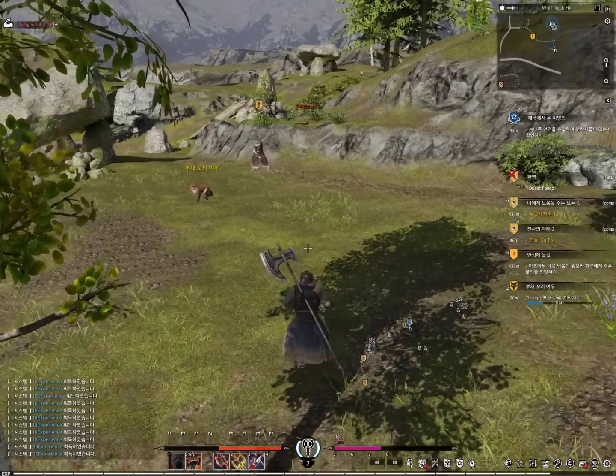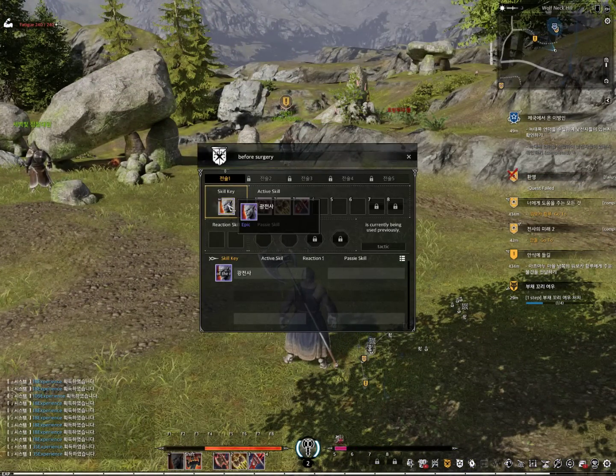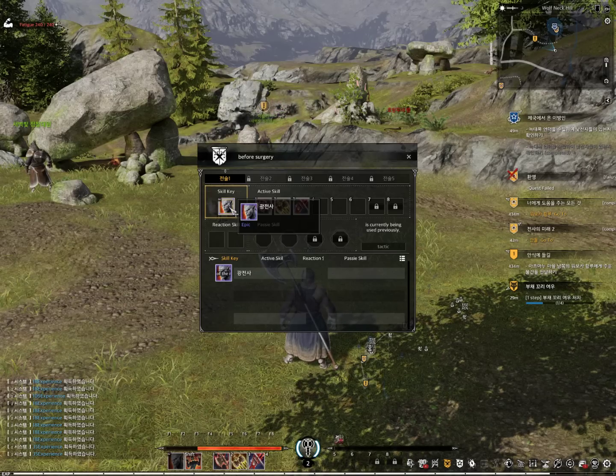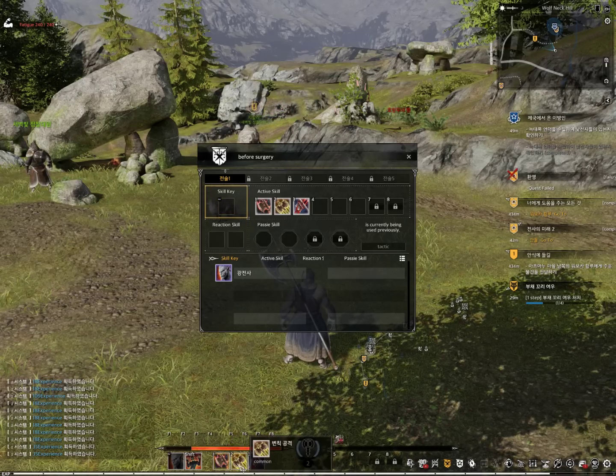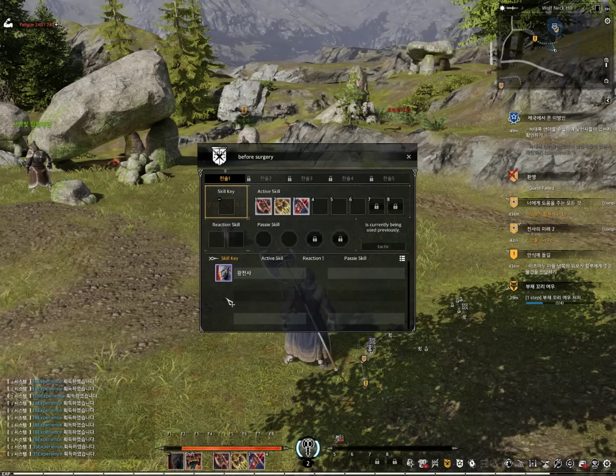By the way, I also got an epic skill in the bottom left — I'll show you in a second once I've killed this guy. So that's the epic skill — I don't know what this skill is, it's a passive, but I think what it does is lowers my cooldowns on my attacks, but I'm not entirely sure.